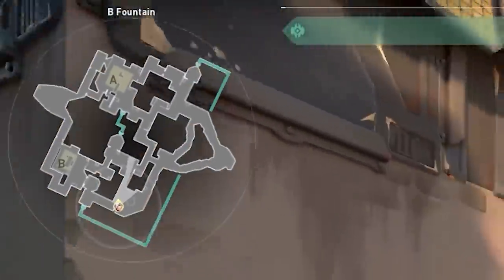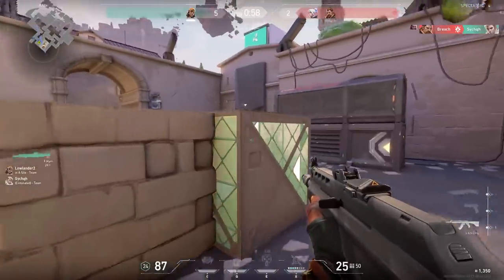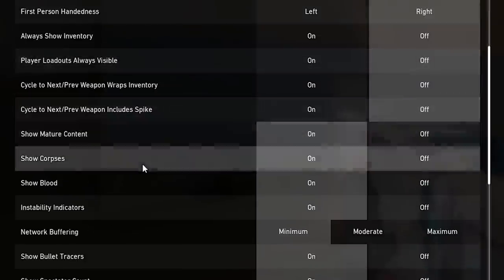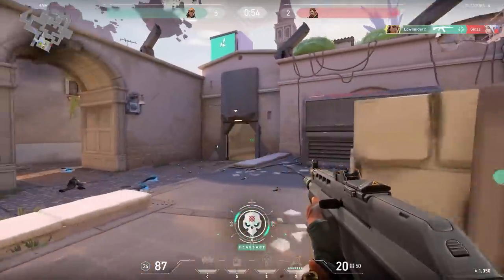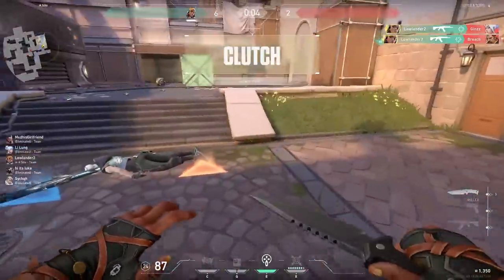This is very important because when your teammates spot someone they're not always gonna give you information. Now when they spot someone you can at least see it on the minimap from wherever you are standing. Another setting that is essential to have on is 'show blood.' When this setting is on it's easier to see if you hit your target, so you know exactly if that enemy is low HP or not.